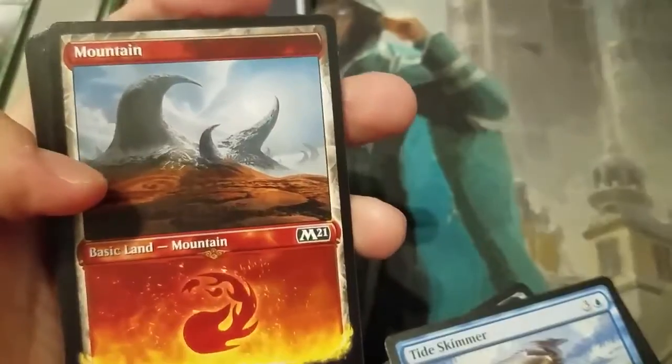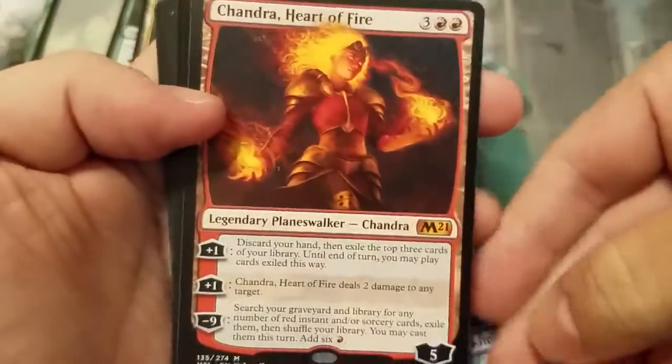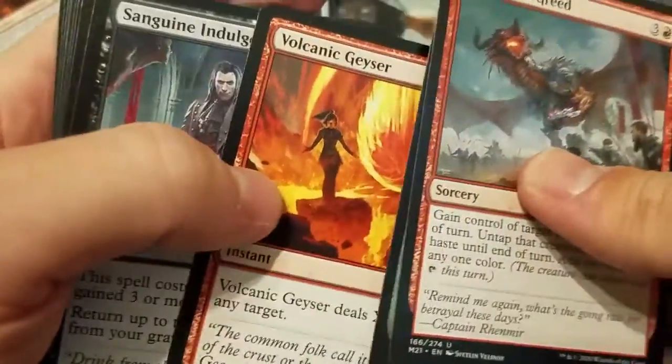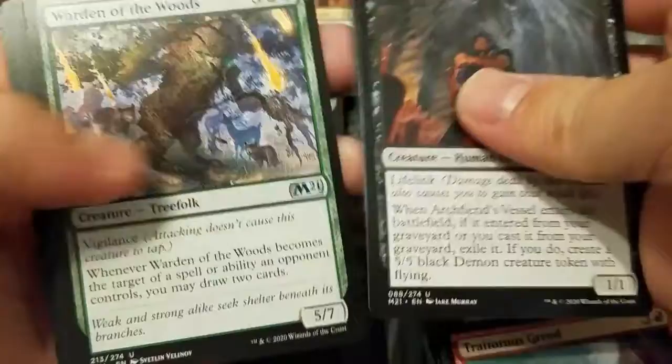There you go — a showcase Mountain and Chandra. Look at that, it's the Chandra pack! There she is in all her fieriness. Heart of Fire — not a bad card. Alright, just four more packs to go. Just trying to keep this under twenty minutes, looks like we're cutting it close. Radha, Heart of Keld — and that's all she wrote on that one. I didn't know Radha was an elf — there you have it, elf tribal.